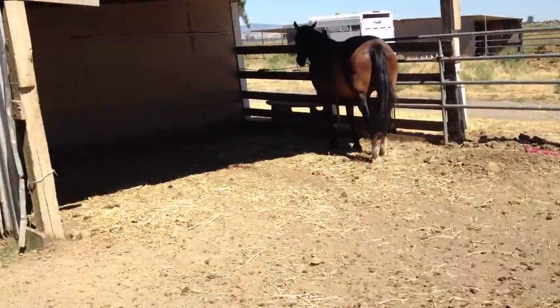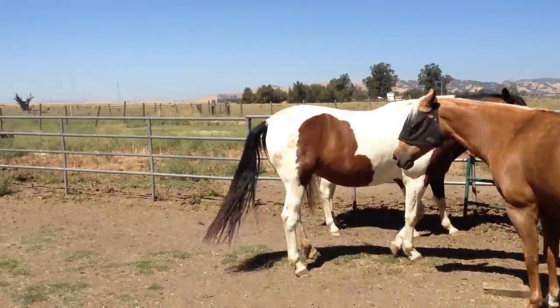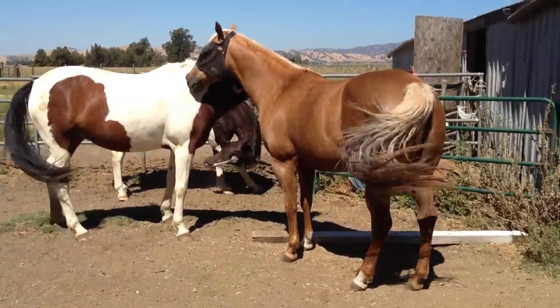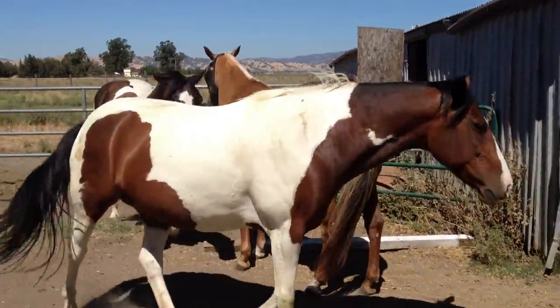They poop. They get fed here. There's hay here. There's grain here. There's all these draws here, and then people wonder why my horse got a broken leg. He got a broken leg because you designed your pasture so poorly that you've created these choke points where horses get trapped.